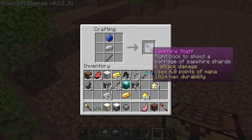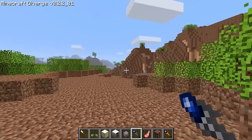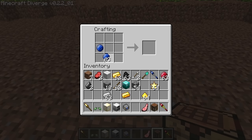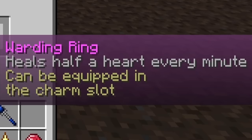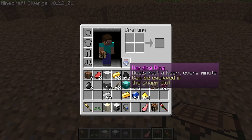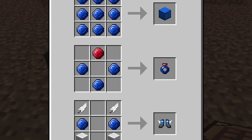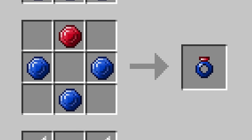The sapphires can be turned into a sapphire staff, which deals 6 damage per hit, and no fire unfortunately. One of the most overpowered charms in the mod is the warding ring, which heals half a heart every minute automatically. So if you're out killing mobs at night and lose some health, you'll be at full health by the next night. This is crafted using both new ores — hard to get, but a huge reward.